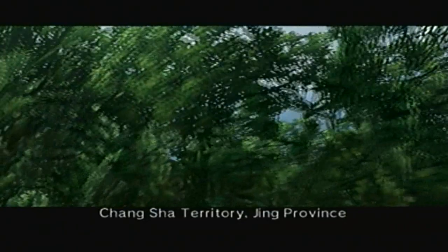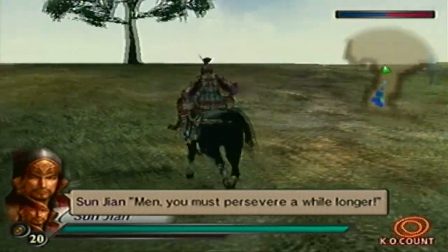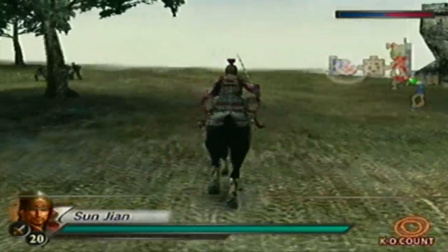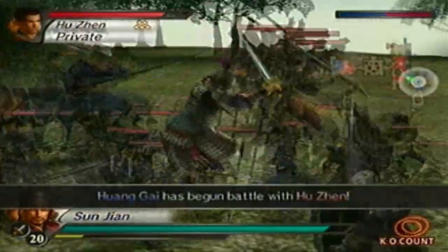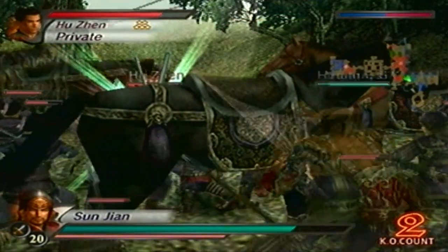In order to obtain the S-rank here and unlock Sun Jian's level 11 weapon, all you have to do is defeat Hua Xiong, Hu Zhen, and Lu Bu, secure all the gates, and reach Dong Zhuo within 6 minutes. What I'm going to do is go for Hu Zhen first, and then when Lu Bu appears, we'll go for Lu Bu. When Lu Bu shows up, you would want to grab his red hair — that way you can get to Dong Zhuo a little bit quicker.